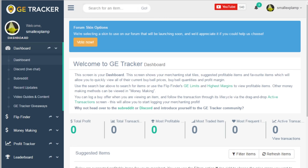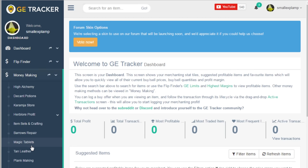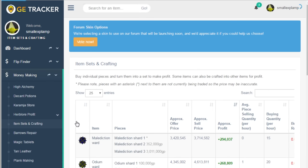We are going over to GE Tracker right now. This is a website I use and also a sponsor. If you have the premium service, you can use one of these tools — but you do not need the premium service for this to work. You can find these on your own; it just makes it more convenient. We go over to item sets and crafting, and you're going to be able to see a bunch of different ways you can combine things in-game and potentially sell them for more. As you can see here, malediction wards — just by buying the shards and putting them together — is 300k profit.